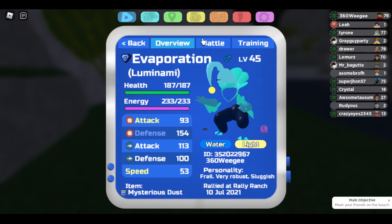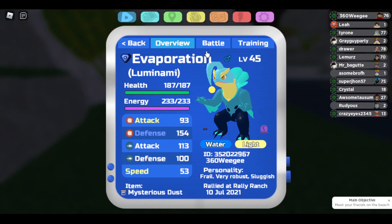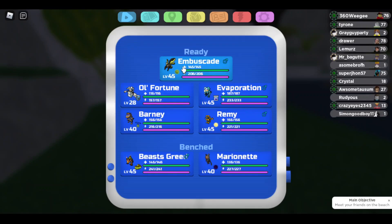My Illuminami is really helpful on this team because it takes out a lot of the Earth types the team struggles with. Mysterious Dust also lets me pivot off things I'd normally have problems switching into, like Swolder — I can pivot off using Mysterious Dust to remove my poison, so it's not a big deal. The moves I'm running are Maroon, Flash Pulse — because Flash Pulse is just miles better than Gamma Pulse, it doesn't miss and it gazes them, which is really helpful — Peace of Mind to try to set up a win, and Flash and Fleet to pivot into my strong attackers. I'm running a very robust Illuminami because nothing on my team can really swap into those hits, so I need to make sure it's ranged.